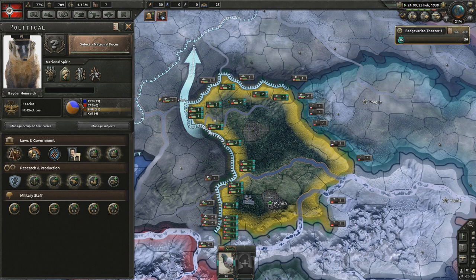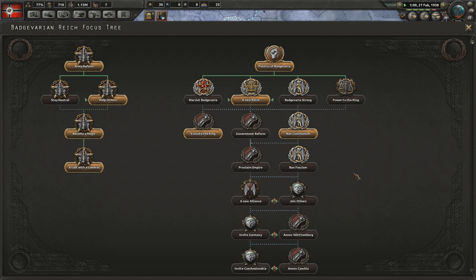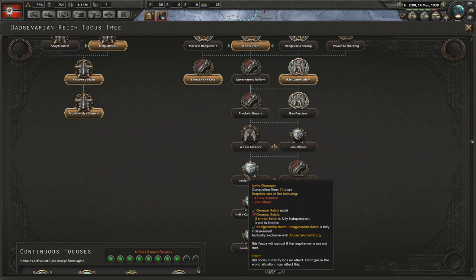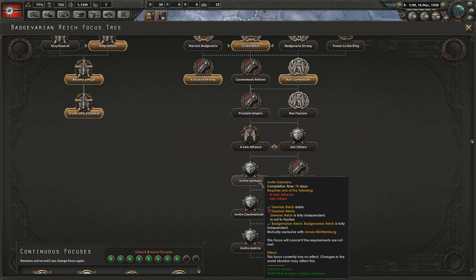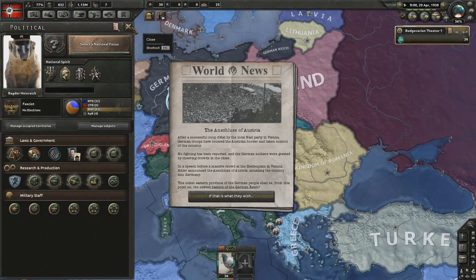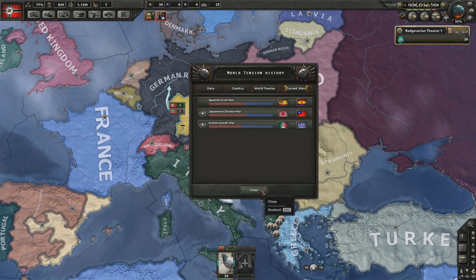I don't understand how annexing Germany would ever work because the German Reich's always in an axis, so you would have to go down and annex everything. What the heck is going on? Italy's at war with Greece and Romania, so I think Italy's just screwed itself here.